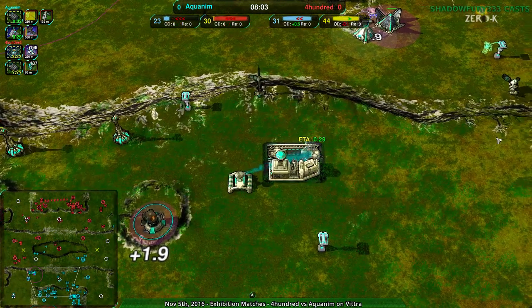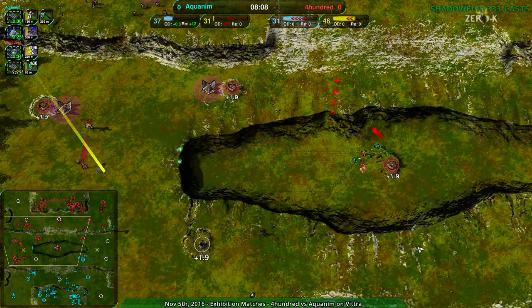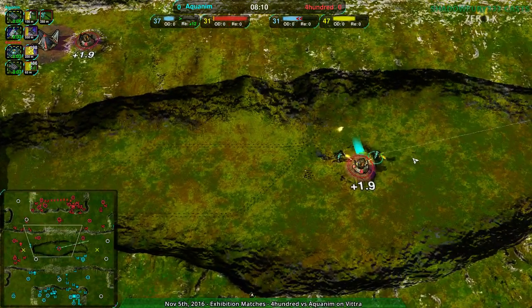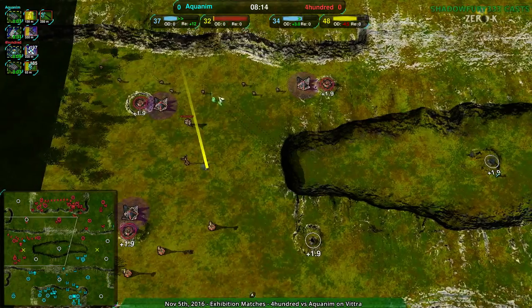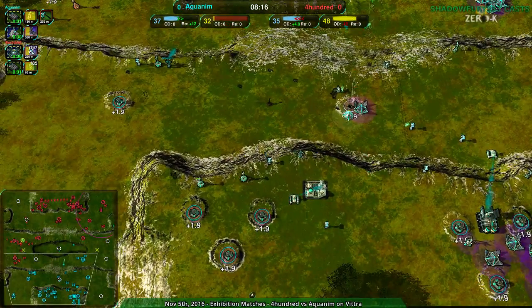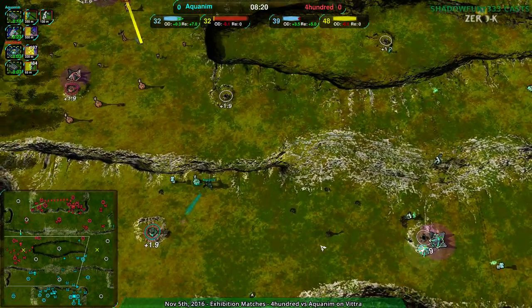Thunderbirds are indeed the option! Thunderbirds are a strong option — I'm not really going to disagree with that. And another conjurer goes down in the center, so that halts 400's expansion attempts to the center a bit. Aquanim, with the reclaim now, getting up into a relatively even position.